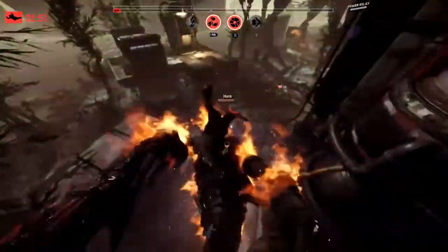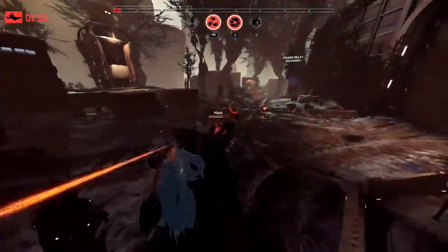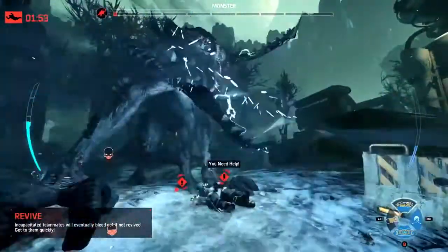Assault goes down. We're down to Hank. Hank can do this with the laser cutter. Here comes the monster. Oh no — he gets the leap attack!